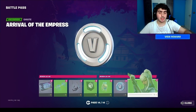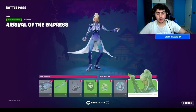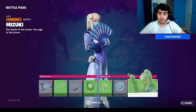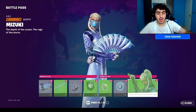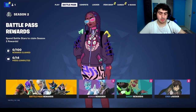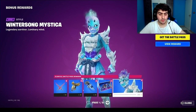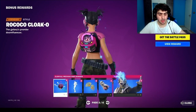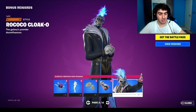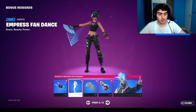Mizuki has a glider, contrail, loading screen, VBucks, an emoticon, and another edit style. These are all the cosmetics from the first category — there are more than 30 cosmetics total, we'll find out more later. Her second edit style is also called Mizuki. We also have the bonus rewards including emotes.